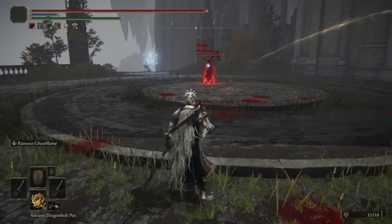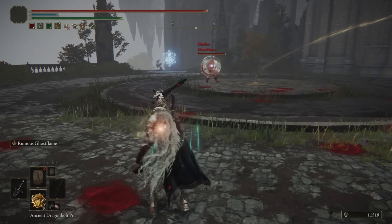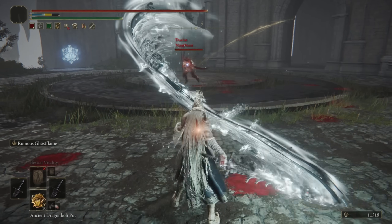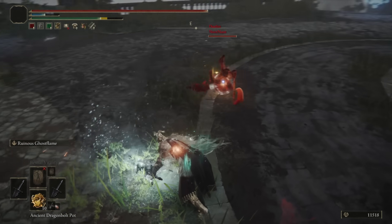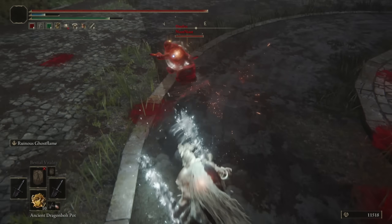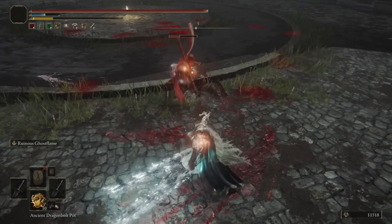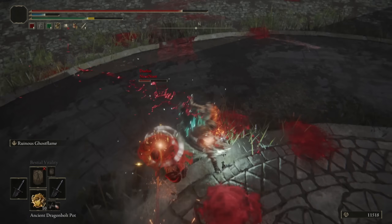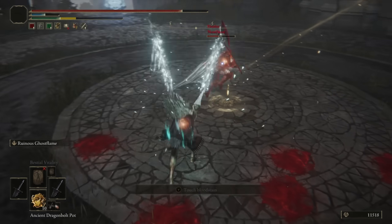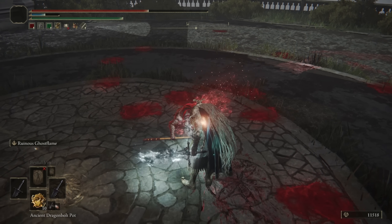Heading into our final duel, we have Newt Newt with his axe. I too have some buffs of the actual weapon variety. The packet loss is a bit rough but we got some Frostbite buildup. A spinning slash — mixing up the R1 speeds. The Frostbite must have been very close there. 800 from the dual-wield attack. Very fun fight, Newt Newt.